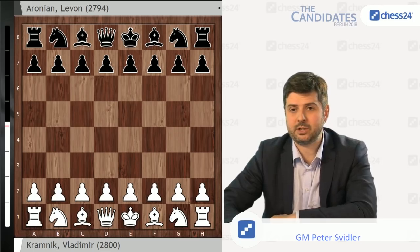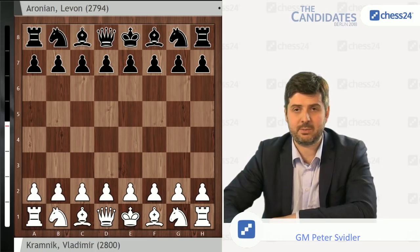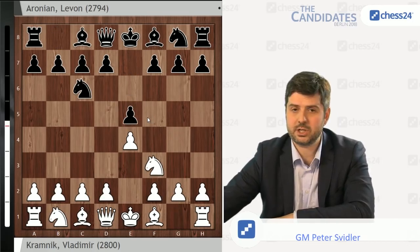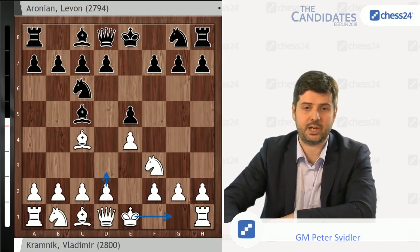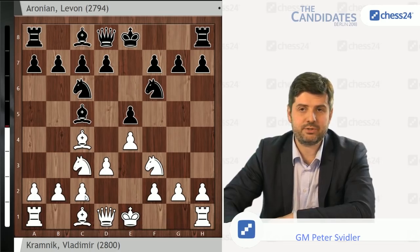But, judging by the start of the game and also by the press conference a little bit, this was not always on the cards. Once again, keeping with the same theme of generally d4, c4 players starting with 1.e4 — Vladimir Kramnik also opens with 1.e4, just as Levon Aronian did against himself in round 3. Black plays e5, Nf3, Nc6. And here, Kramnik went Bc4, which is not a surprise — he's been playing a lot of Italian.